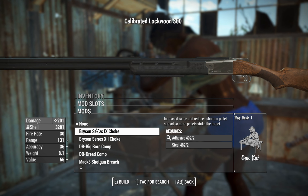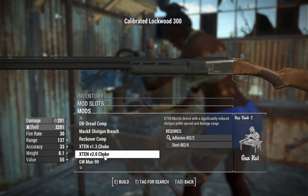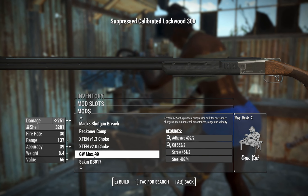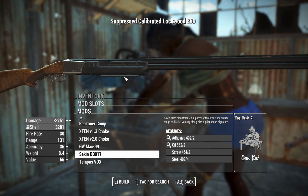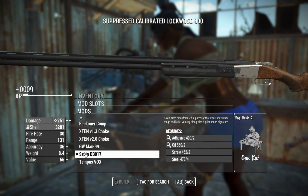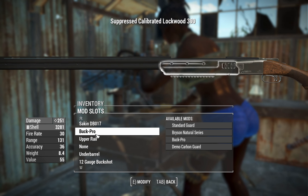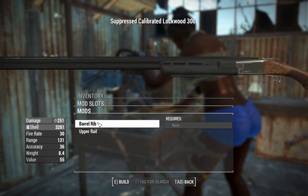Now we'll go over to the chokes, which you can't see at the moment because the barrel is too damn long, but some of these will increase your range and accuracy, which is nice. There are also options for suppressors down here which will increase your damage — the Ace Operator actually increases your range as well, so why not? Who doesn't like to avoid going deaf while shooting at things?